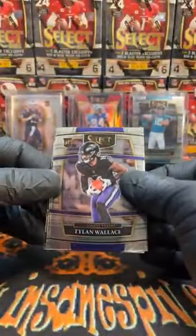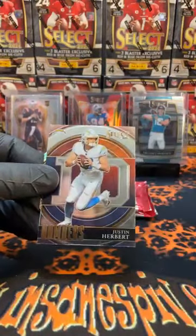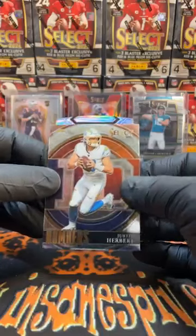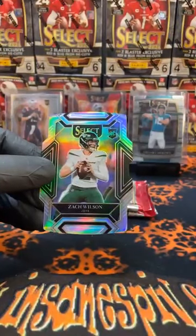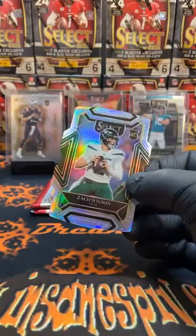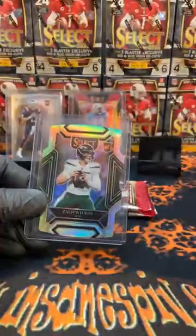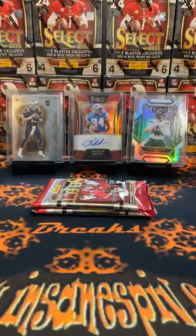We've got Tylan Wallace for the Ravens, followed by Peyton Manning for the Colts. Select numbers — there's Justin Herbert Chargers, there's our first Herbie. Here's our silver die cut — rookie, Jets — Zach Wilson. Silver die cut, New York Jets. I did get an eBay message. We're going to move T-Law down on that base concourse and put that silver Zach Wilson die cut there.